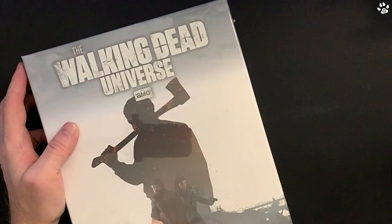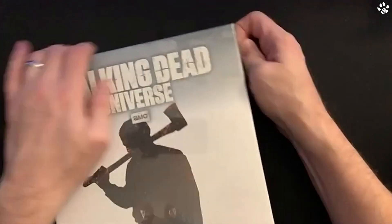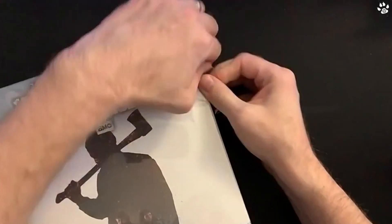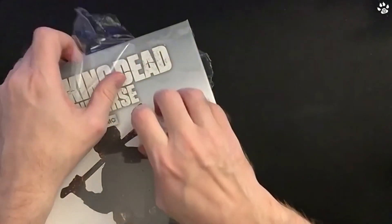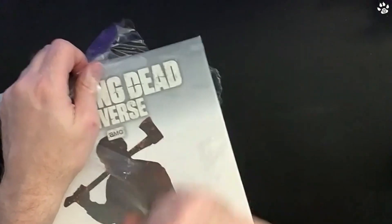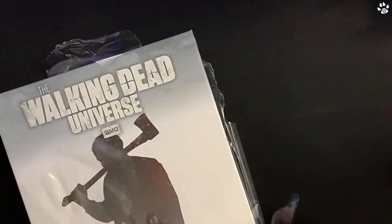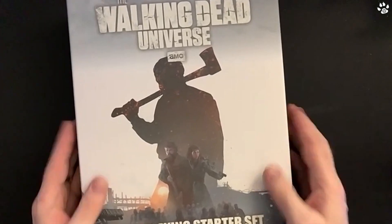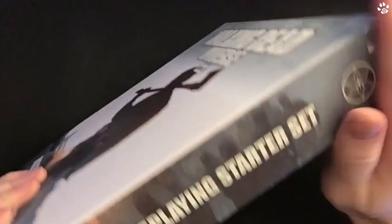The URL is freeleaguepublishing.com/shop. This is available right now all over the world, especially in the UK at 33 pounds. It's very shiny at the moment - I haven't unwrapped it yet. I'm going to dump the plastic on the floor.